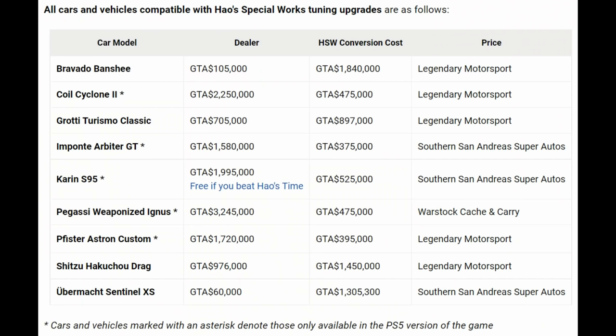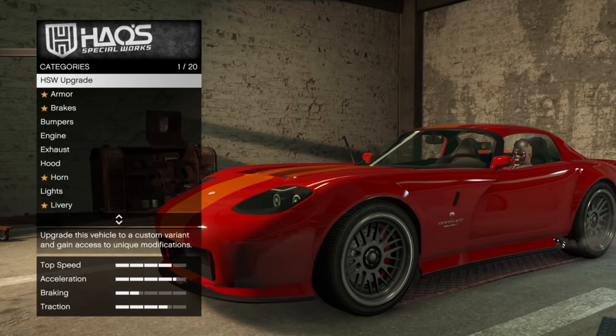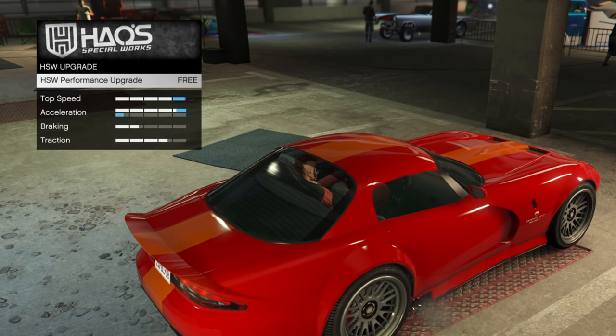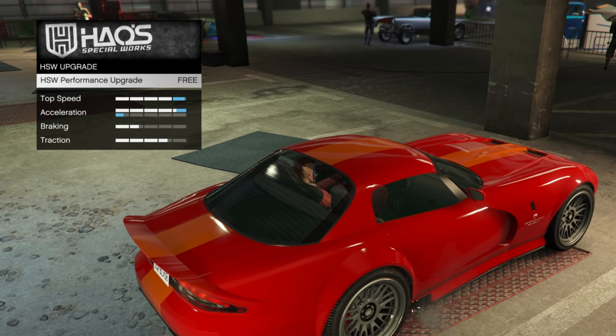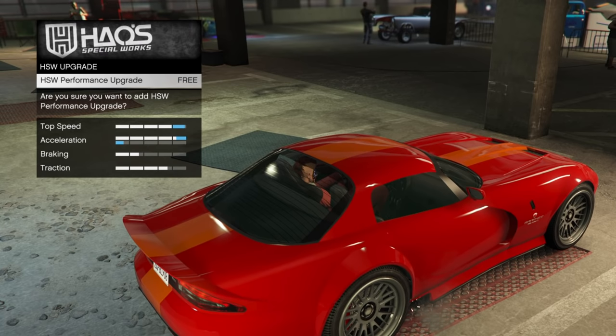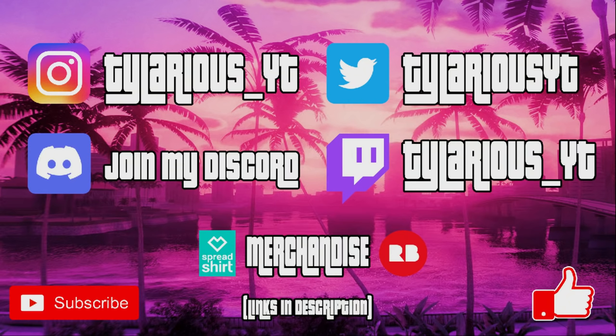This is a list from PushSquare.com showing how much the vehicles cost and how much the upgrades are. The Banshee's HSW upgrade is the most expensive at over $1.8 million. So if you still have your free performance upgrade, use it on the Banshee because that's going to save you the most money overall. Then just enjoy the upgrades and the vehicles. Later on, I will have a detailed list on the fastest vehicles from the HSW. I hope you guys enjoyed the video — let me know any questions in the comments below. Thank you so much for watching. Make sure you subscribe to my channel. Smash that like button. See you guys in the next one. Peace out.